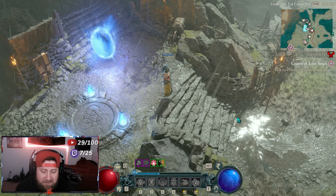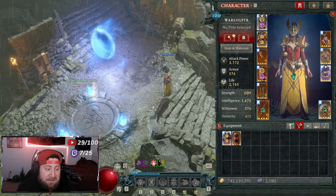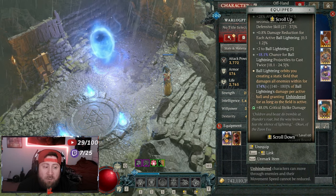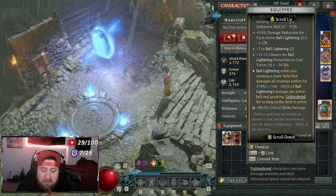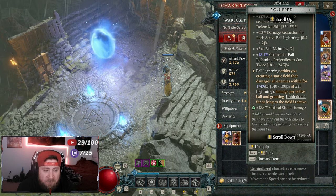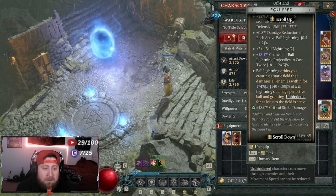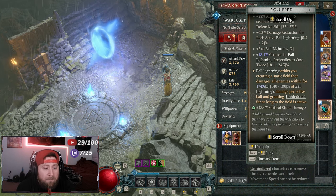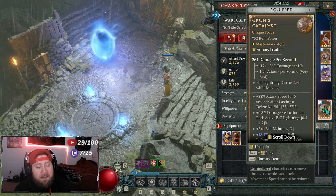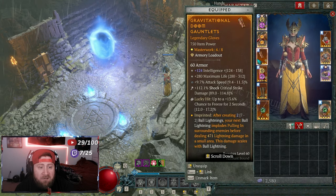Welcome back to the channel. This is the last video I'm going to do for the Season 7 PTR, and this is the only class build I was really excited about in testing — the new Akun's Catalyst for Ball Lightning. If you don't know the history of Ball Lightning, it has been nerfed into the ground and never came back after Season 2. We've had five seasons of Ball Lightning doing absolutely nothing in the meta.